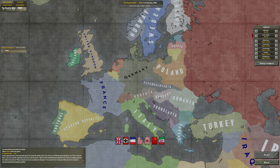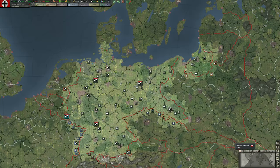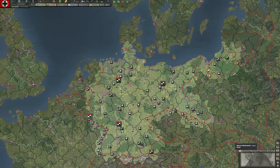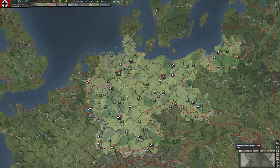I'll go through the different components of controlling our nation. Make sure our country is selected. It's January 1st, 1936, and you can see we're playing as Germany — it's using the more politically correct flag.